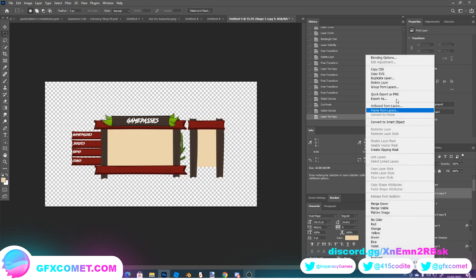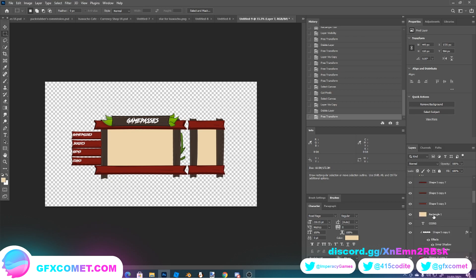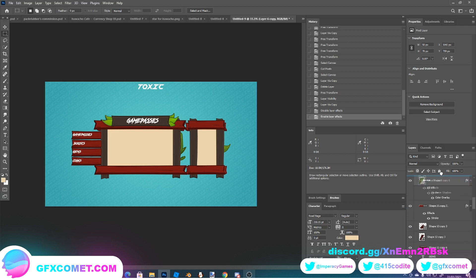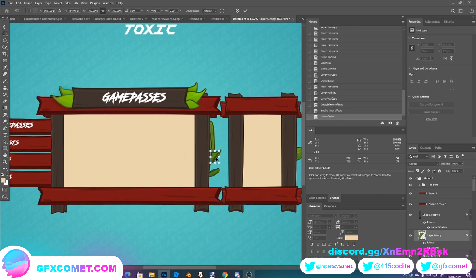Ctrl+J, delete that layer, Ctrl+T, just bring this right down. There we go. If we look on his, I believe he has a leaf there. Yeah, okay so we can just copy paste one of these — we already have another vine leaf I guess. And just bring it below one of these parts, so Ctrl+T, just make it a bit bigger.